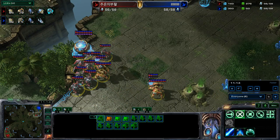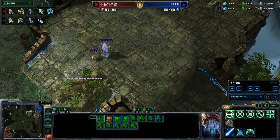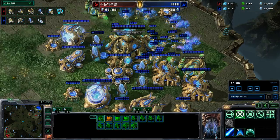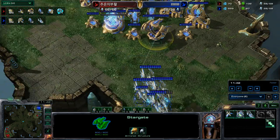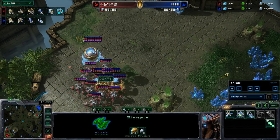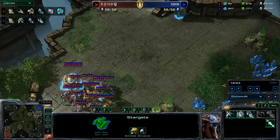Symbols is going to sit back and relax — I'm not sure why he won't push. He does have a warping pylon nearby and warps in another stalker. He needs at least three or four more stalkers. Barcode is continuing to build voids and is also getting an observer out. Both players supply blocked at the exact same time — that's how you know you have two bronze players. Symbols is very, very passive and really doesn't want to push up.